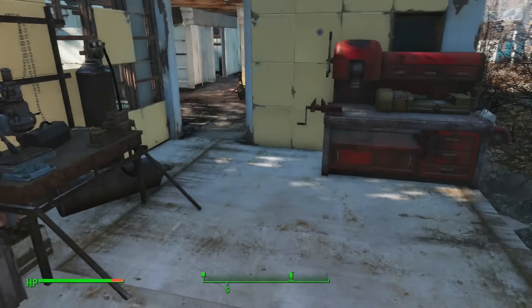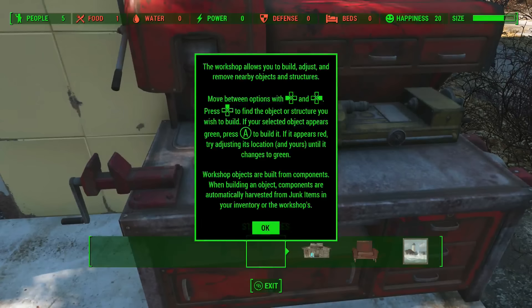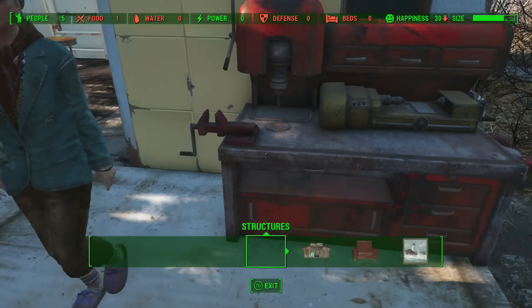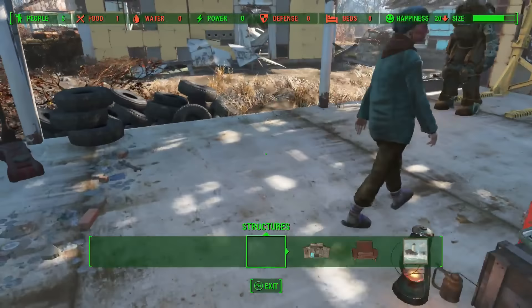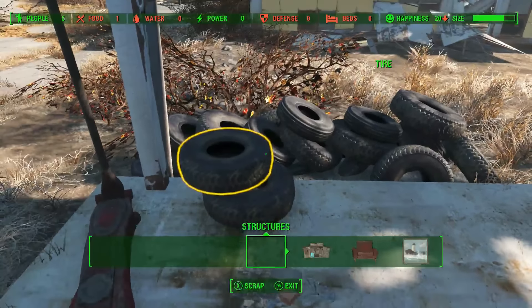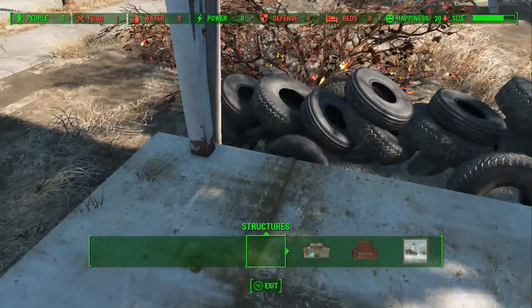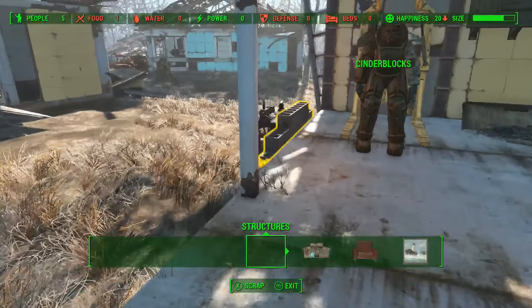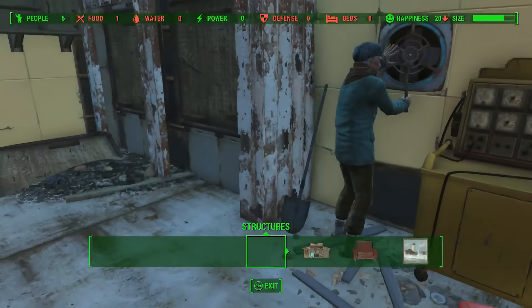Hello everyone and welcome to my Fallout 4 settlement building tutorial. This is just going to cover how to start off any settlement that you're in, if you need to know the basics. What you want to do is find your workshop — that little red box station. What that will do is open this little guide here, and now you can create and destroy items inside your settlement.